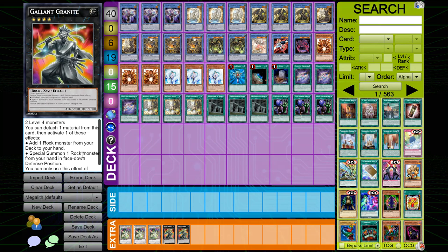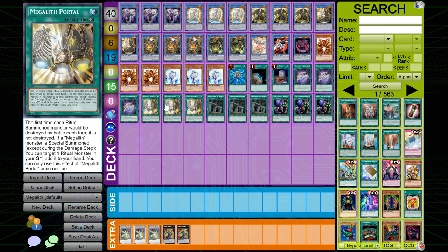That's pretty much it for the deck. Please like, subscribe, share, and comment — let me know what you thought and if there's anything you'd change. Would you cut out Effect Veiler or lower the amount of Megalith Portal? I really like Portal because it's another way to save your Megaliths from being destroyed, which is something the deck desperately needs. All in all, it's actually pretty good — I'll see you in the next Yu-Gi-Oh video, peace!